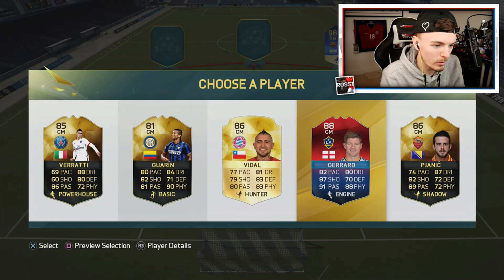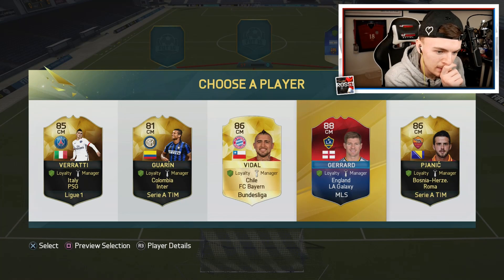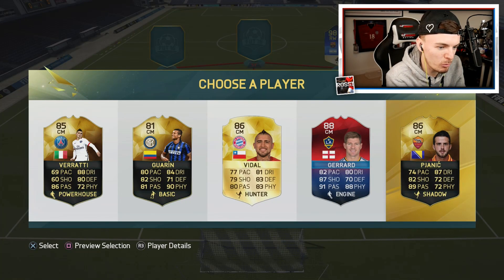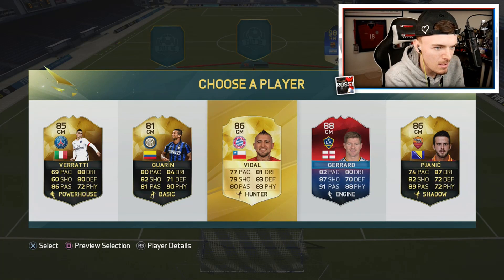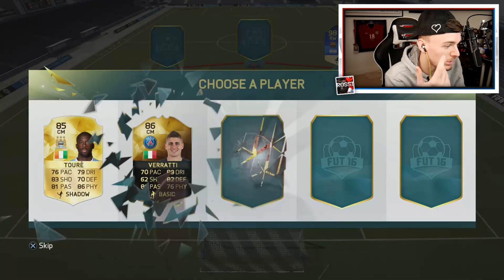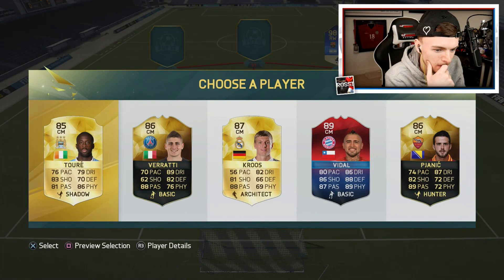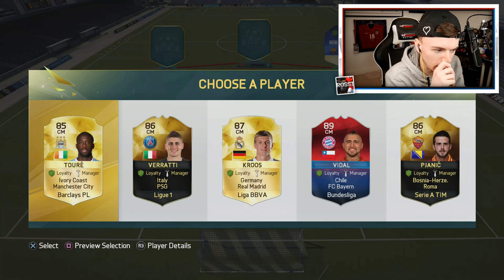In midfield alongside Messi, no one links to him here. We've got Pjanic back at Roma, Stevie still playing, Vidal at Bayern, Guarin still at PSG. We're going to have to go for Steven Gerrard, because no one really links up to Messi. We've got Kroos who links to Messi by one link, so we're going to go for that.